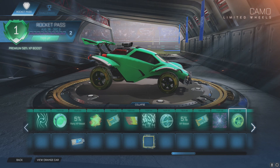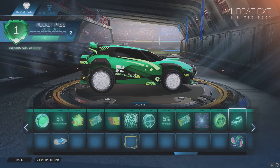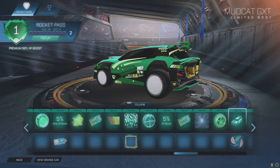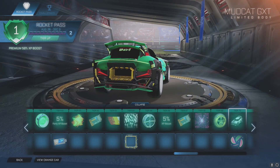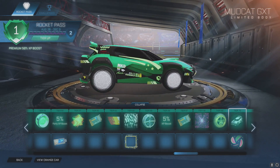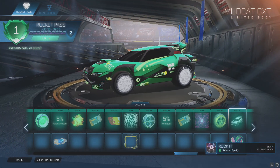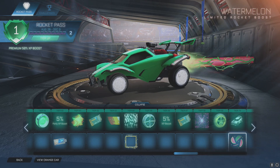Finally, ladies and gentlemen, Tier 70! We'll get the Mudcat GXT — whoa! It comes with a futuristic hologram decal that's not on the car at all. That's dope! And we got another spoiler — that is sick. Forget what I said about the first Mudcat, this one I might actually use, especially if it has an Octane hitbox. And we'll get the Watermelon Rocket Boost to go with our previous Rocket Pass Watermelon decal.